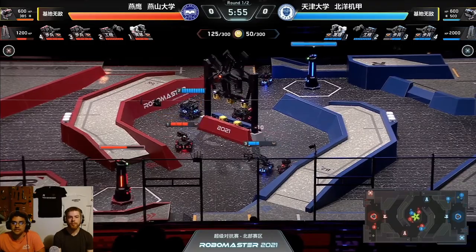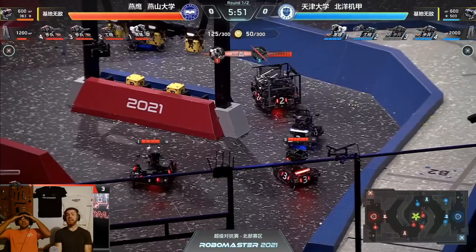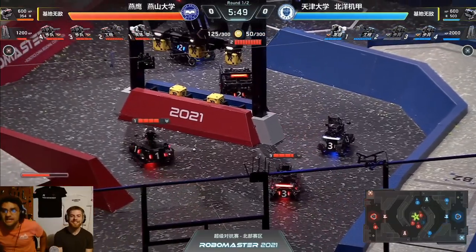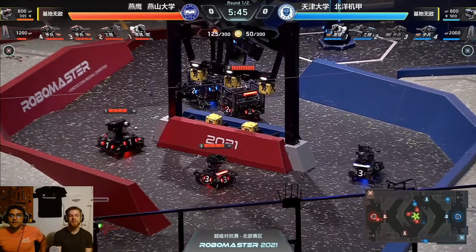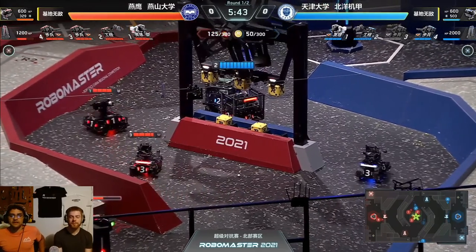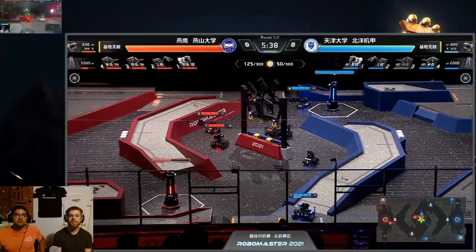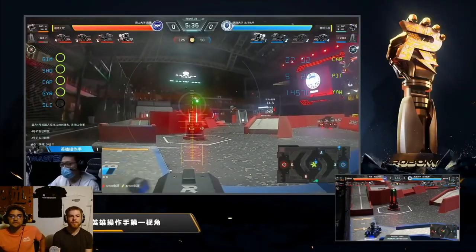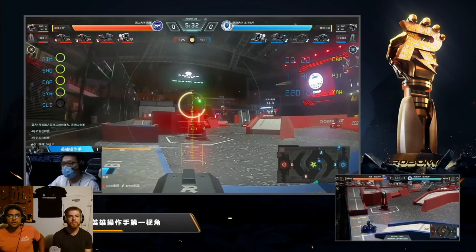None of the standards are able to get a kill across, although blue standard 3 is looking like he's in trouble. One shot coming across from the hero, able to take out blue standard 3. Red team coming back and striking hard — the kill advantage is going to give them a slight gold advantage and XP advantage, which is huge. You can see the red hero is now the first robot to hit level 2, and now that blue hero is going to turn his attention to the outpost.